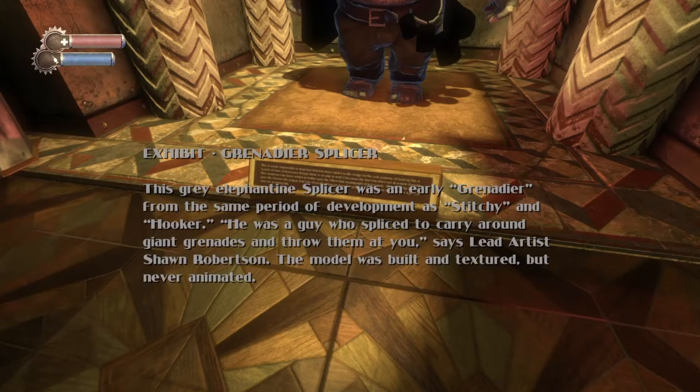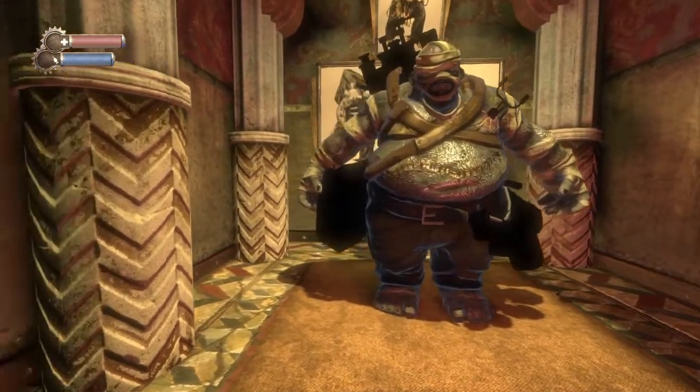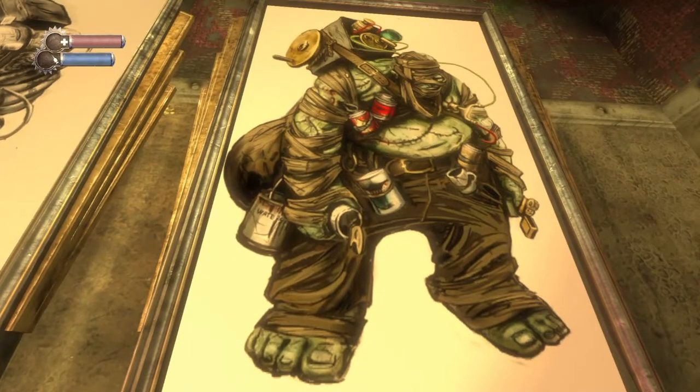This was 'The Grenader' — in the same period of development as Stitchy and Hooker. It was a character who spliced to carry around giant grenades and throw them at you, says the lead artist. The model was built and textured but never animated. That looks like it could have been in-game, and of course everything on the back would have needed animation.